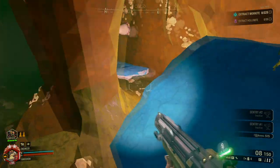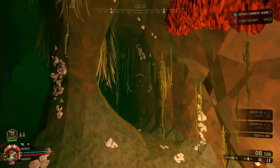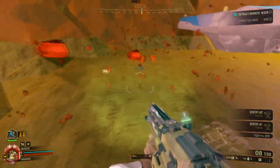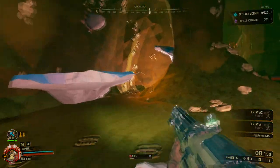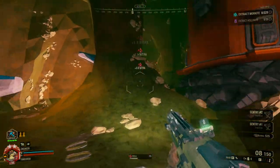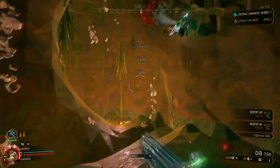Alrighty, team. We're after Morkite. I haven't rehearsed all my lines. We're after rich veins of Morkite — the company up in R&D wants them. I don't know why. No, that's eggs — that's the egg hunt. Just go and get the f***ing Morkite! That's how Mission Control speaks, right? Just go and get the Morkite.